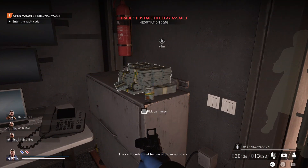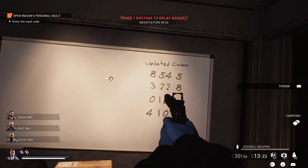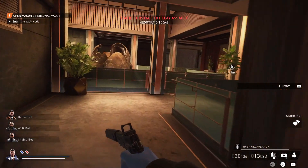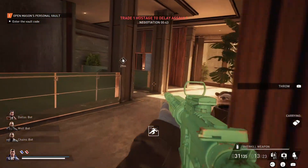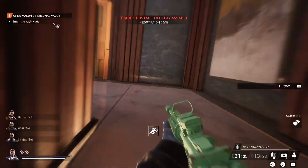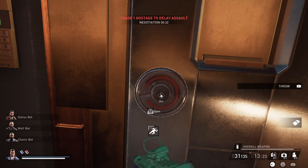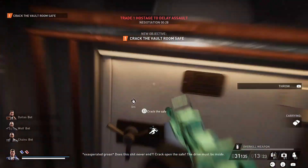Feel free to grab the cash — there are also some drugs behind you that you can take. These are the four codes to the door, so make a note of those. Then walk back to the bedroom and again by analyzing the fingerprints on the keypad you can tell which code you need to enter.